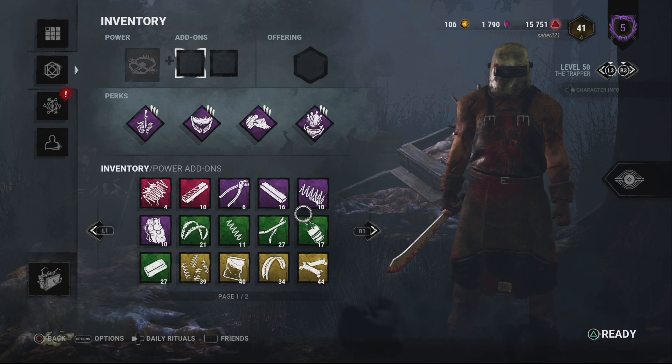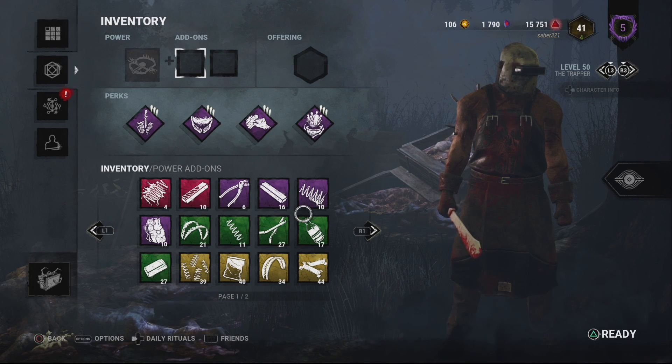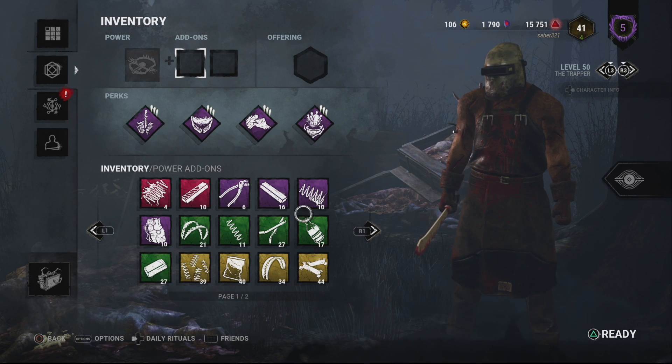But once when the survivors work together and get the survivors out of the basement and move on to their gens, all these traps are scattered around the basement and Trapper has to do this slow process of carrying all his traps. It would make it so much better if he started off being able to carry more than just one trap default-wise, and has the ability to recall. Give it a cooldown if you did that — give the recall a cooldown. That would be totally understandable.